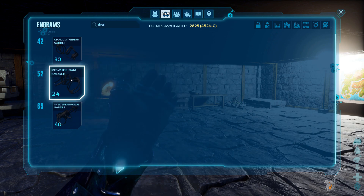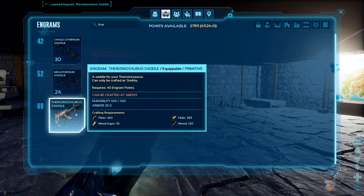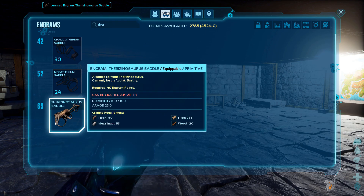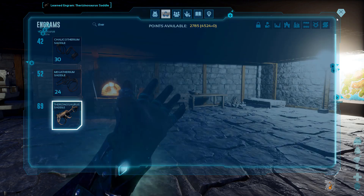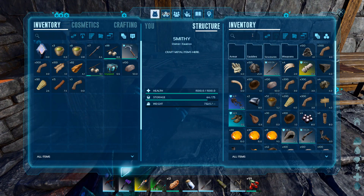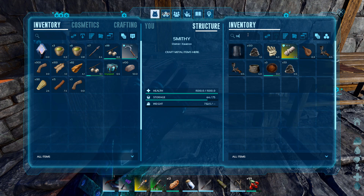Right now I'm going to learn the engram for the therizinosaur saddle, go ahead and get that crafted so we can start using it to collect some wood, and we can start working on this base build.